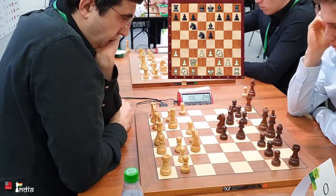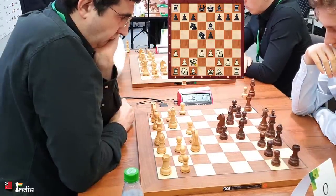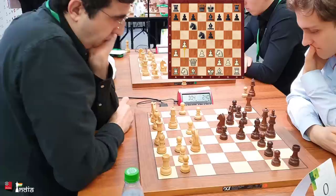Kramnik puts his queen on c2, which is kind of the best square for the queen. Bishop to e7 — black is completing his development. Then b4, gaining space.